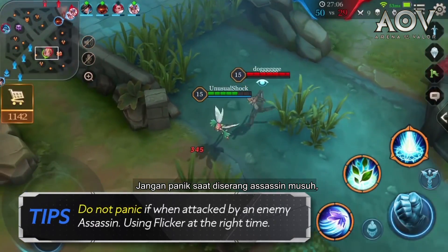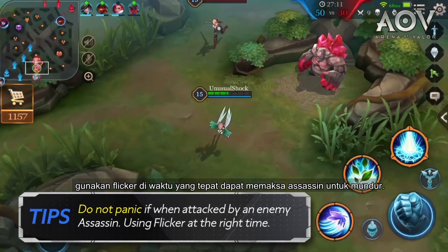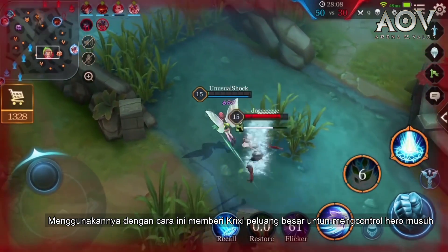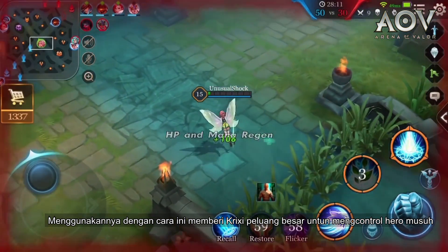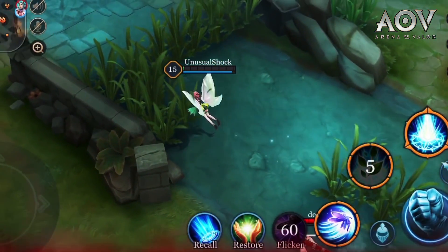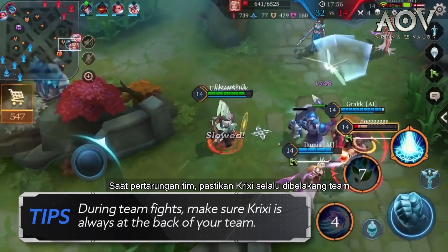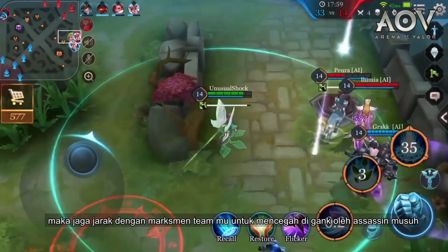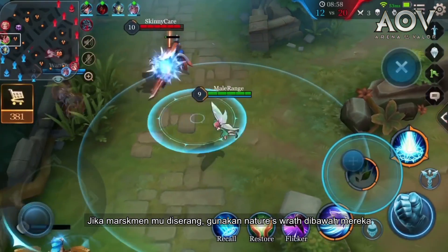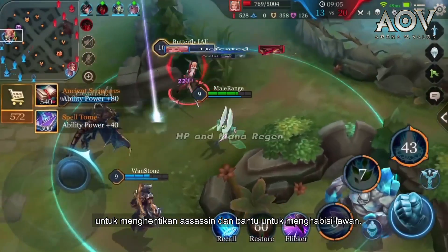Do not panic when attacked by an enemy assassin. Simply using Flicker at the right time can force an assassin to retreat. If caught, use Nature's Wrath under Crixie — using it in this way gives Crixie a great chance to control the enemy hero and improve your chances of survival. During team fights, make sure Crixie is always at the back of your team, keeping a distance from your team's marksman to prevent getting ganked by the enemy's assassin. If your marksman is under attack, use Nature's Wrath underneath them to stop the assassin, then assist to finish the enemy off.